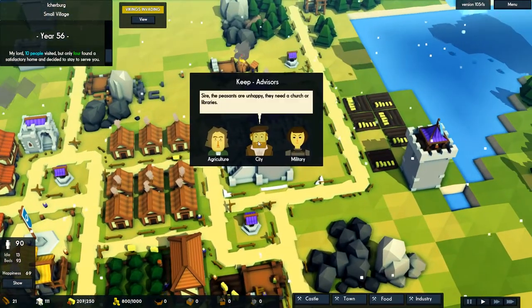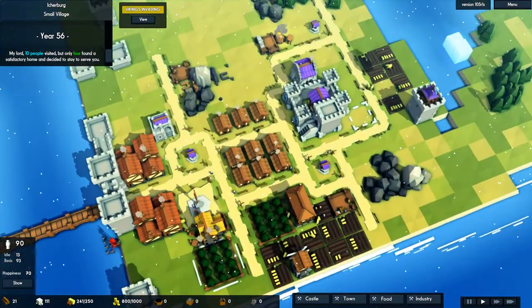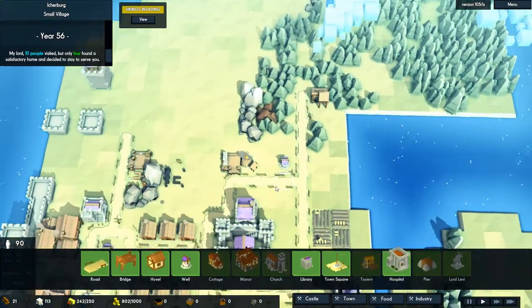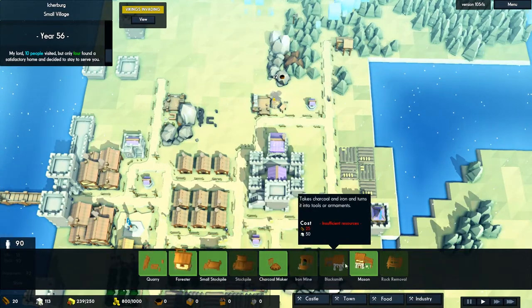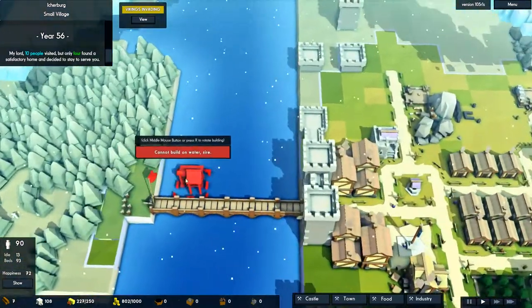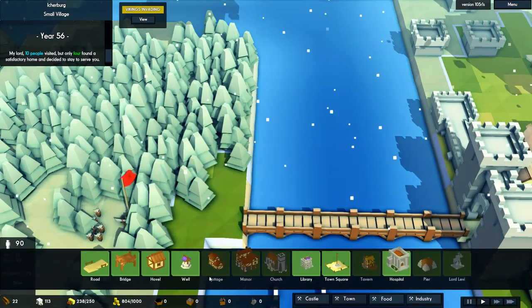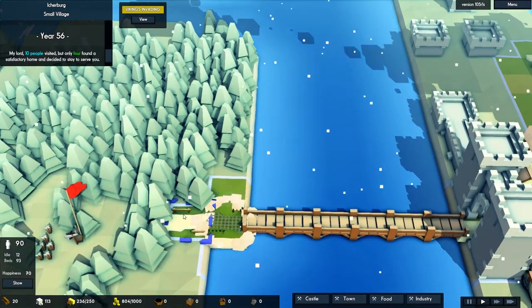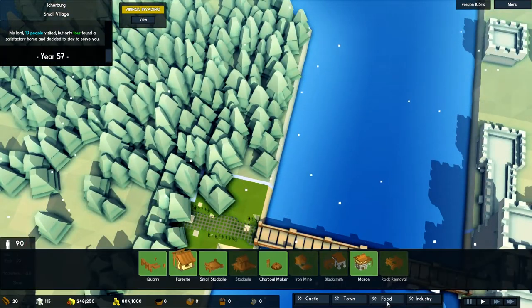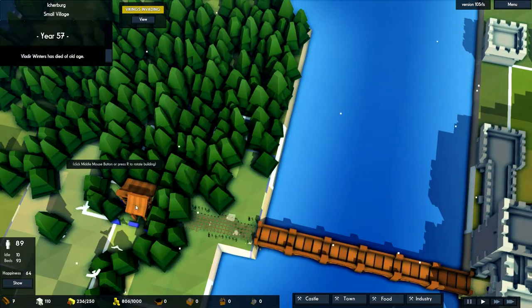They're clearing off again. Well, I feel like we've managed. They're unhappy — happiness is about 69-70, which isn't awful. We should hopefully have... we need more forestry. I'm going to build another one. Industry — forester, you were pretty useful. I'm going to build your area here. Build a road first. They can only go on cleared land. Let's put you there.